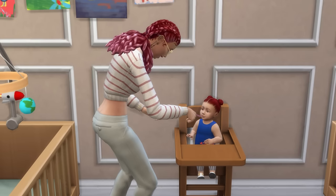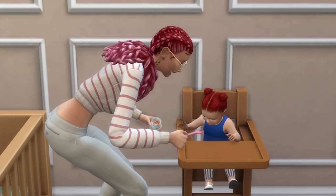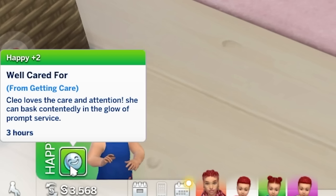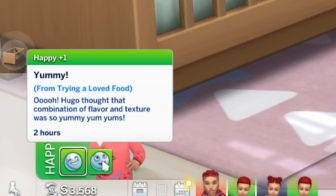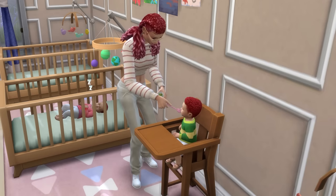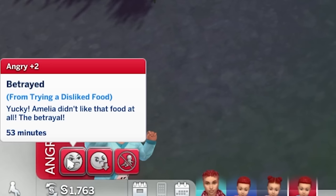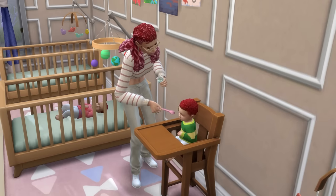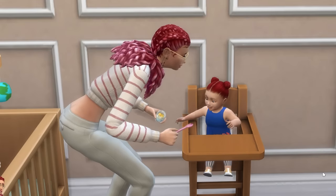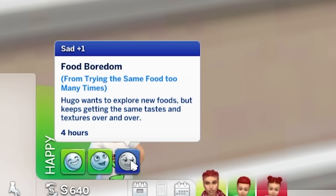After trying a food, they will either love, like or dislike it. They'll generally receive a positive moodlet if they love or like a food, with an extra happy moodlet if they end up eating a food that they loved. Eating a disliked food can see them end up with a negative moodlet, because they've understandably been betrayed. And sometimes infants will reject eating foods they dislike. Also, eating the same food in a row can see infants wind up with a sad moodlet, because they crave variety.